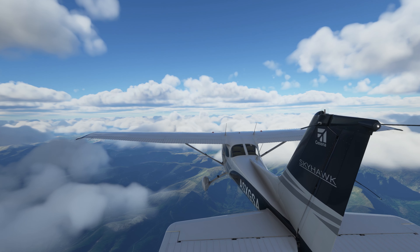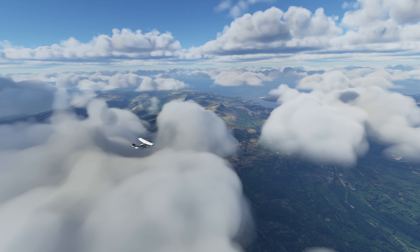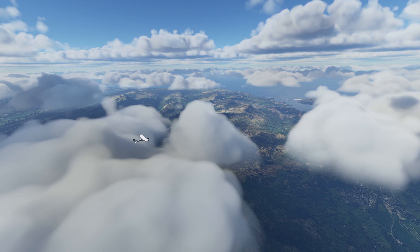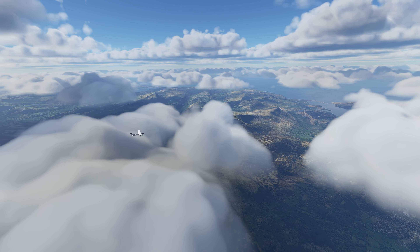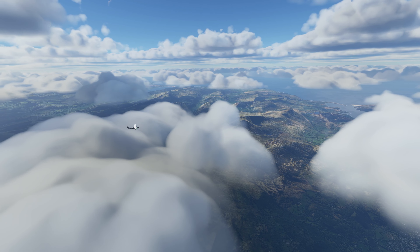Elsewhere, we can expect some fixes with ground contact resolution improvements — basically where planes are touching down — giving a more accurate ground contact model. There's also going to be an optional soft ground collision model for tyres and flexible gears. It's been enabled for the soft gears on the Cessna 172 and the Cabri.